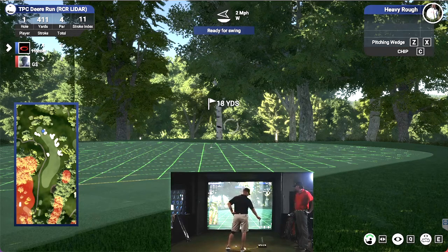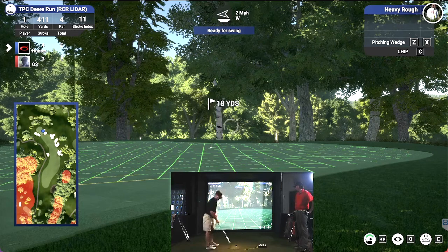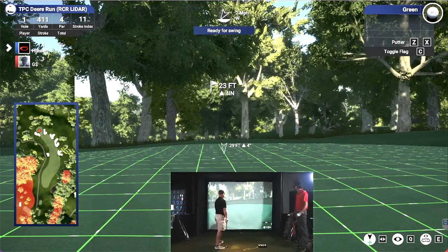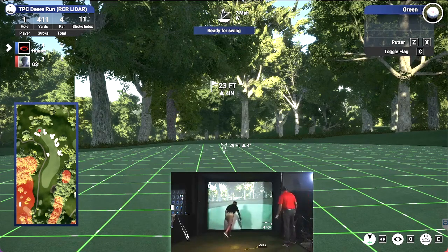Yeah, so here we go. 23 feet uphill, four inches on fast greens, so we're probably going to hit it about 24, 25 feet. Oh, she didn't turn until the end. All right, take par. Roll on. That's Gerald up one.